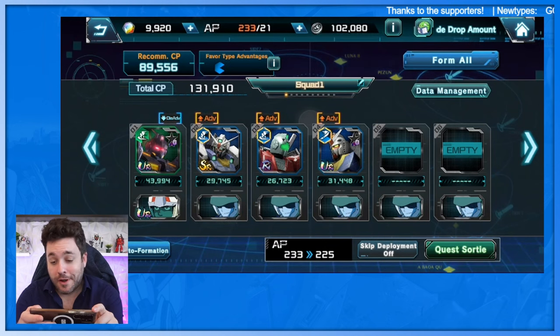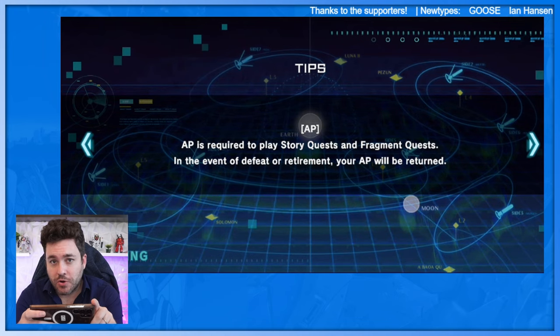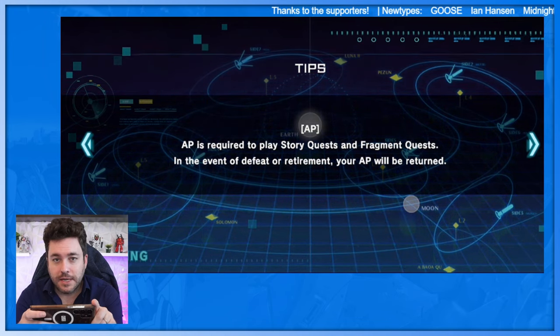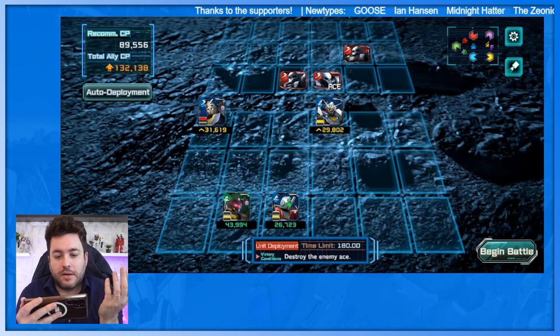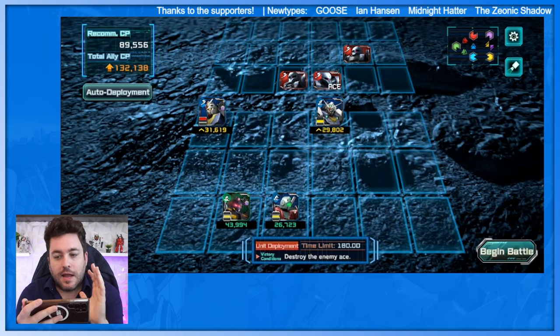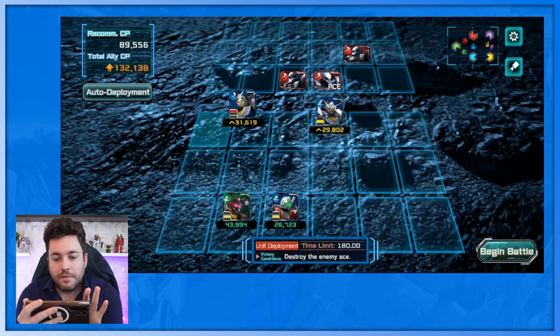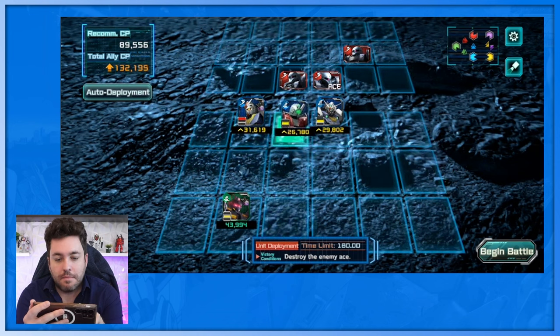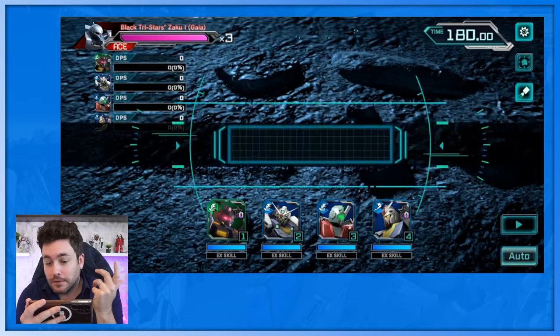It lets you add a pilot, so on the Pale Rider I clicked in and chose Amuro — I think it's pretty badass, Amuro Ray piloting a Space Type Pale Rider. Fun fact: the first time I heard the word 'sortie' was because of Gundam. You get a screen before the battle begins, and I think a lot of these options are just there to make you feel like you're doing something.